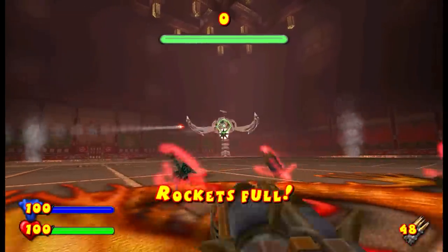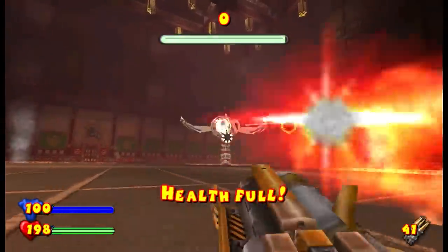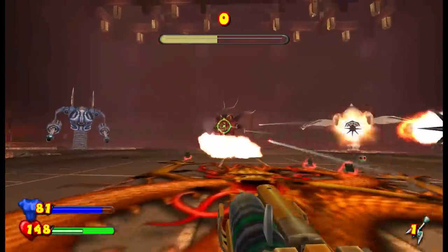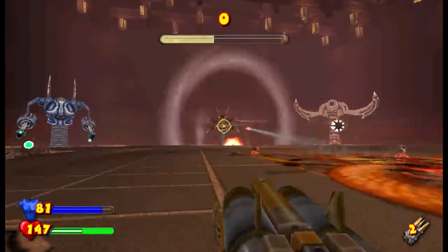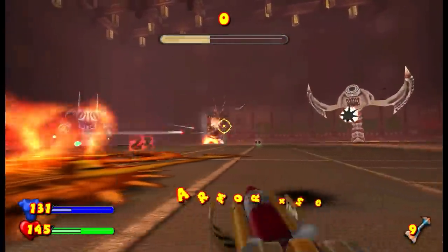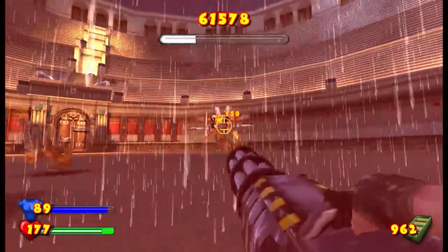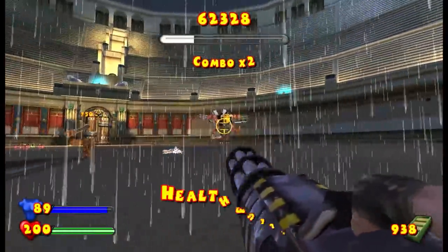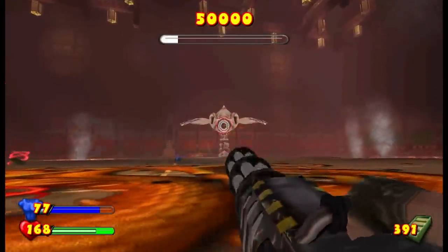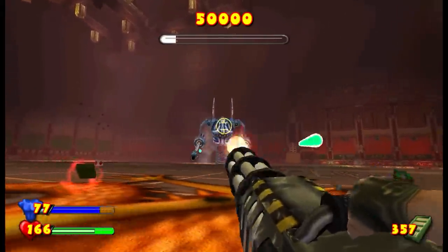The second boss is even better — this thing is three heads that pop up from the ground, each with a different attack style. Then once it drops down to half health, all three heads pop out and attack you at once. If you're going to play this, take out the fire one first, because this asshole can literally kill you in two hits. You have to finish all of these fights in a single life too, because every time you die you start from the beginning. Still though, on some weird level, these boss fights are probably the best parts of the entire game, because at least you're not just mindlessly killing the same enemies for the 50th time.